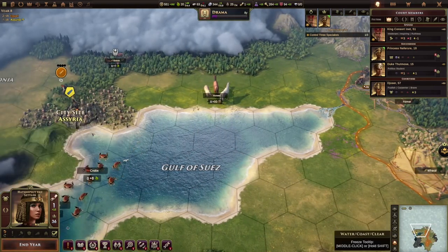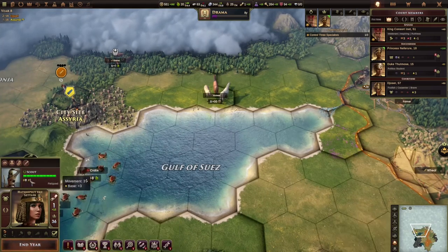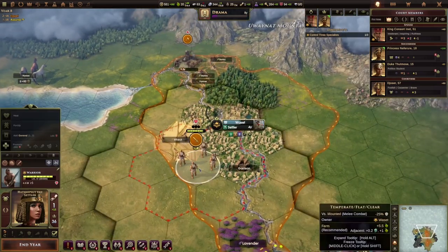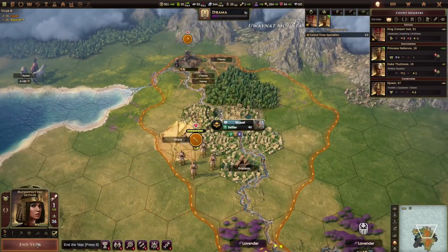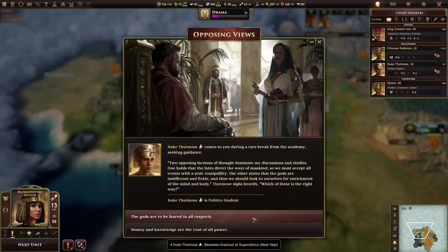How strong is that scout? Three health, three defense, 20 HP. Yeah, that's fine — let's end the turn, and he moved forward, nice.